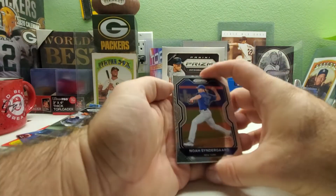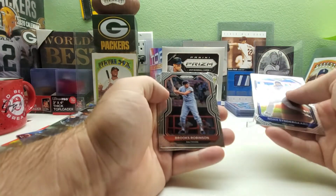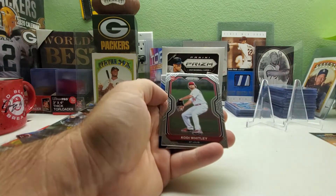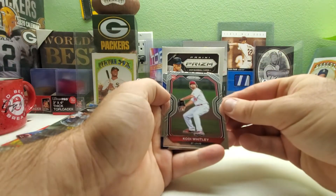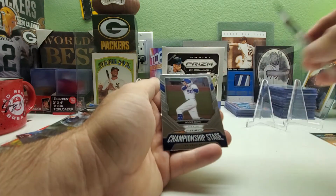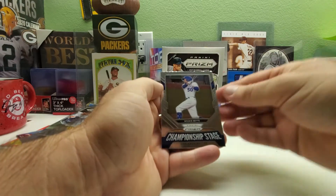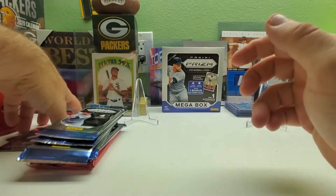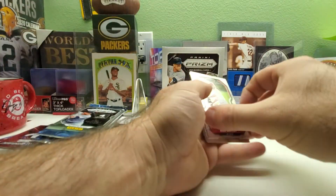Pack two: we have a Noah Syndergaard, a Brooks Robinson, a rookie of Cody Whitley for St. Louis, and then a Championships Mookie Betts insert — over to my Dodger pile.